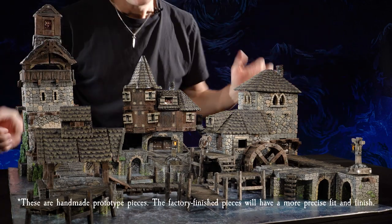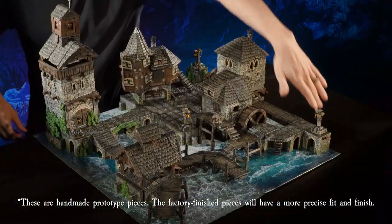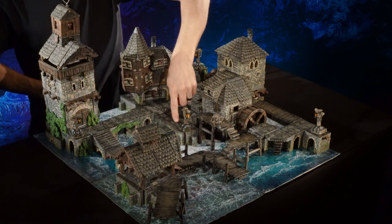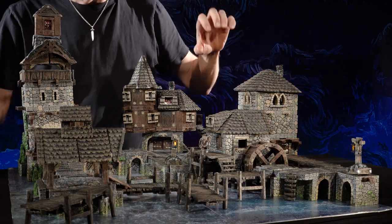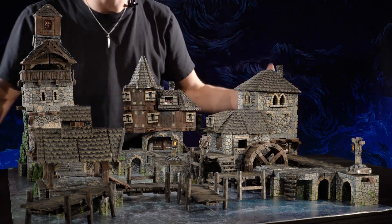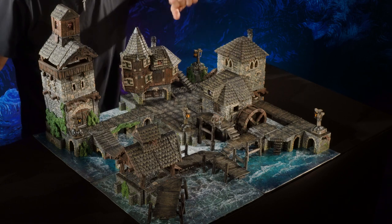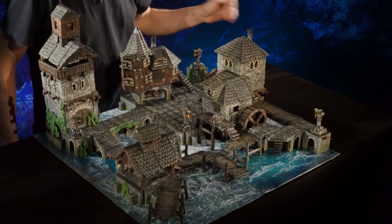This is Wharf Watch, the last of our Lowtown districts. It has a two-foot by two-foot footprint, built on three of our new Breakers terrain trays and one of our sculpted texture battle boards. This set features a whole bunch of our fieldstone and dark roofs. Because we created this for the pledge manager, it has sets we created during or after the Kickstarter, including a bunch of newer sets that didn't make it into the other districts.